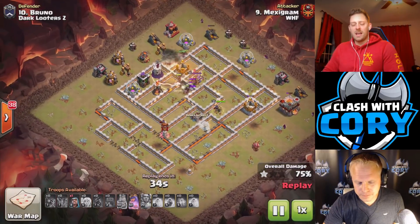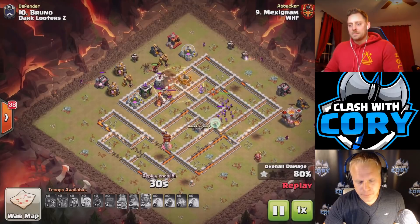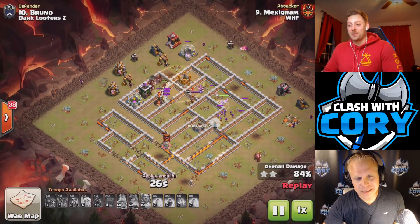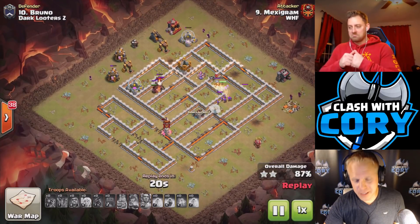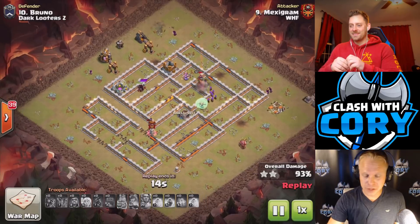Three rages, three heals seems to be the standard, but sometimes it's a good idea to bring two rages and a jump — you can really jump your queen all the way through to the backside of that base. I don't honestly see that very often; usually I see a lot more heal spells. But it does stink when the queen is stuck on those walls at the center of the base. Going to get this one taken care of no problem — eventually the king gets tired of chasing the hogs, and Vince's queen is going to take him out, so at least the hogs don't have to try to kill him at the end.